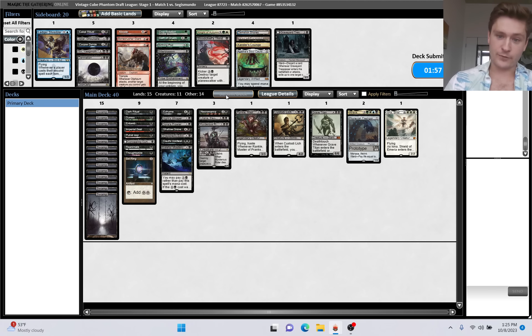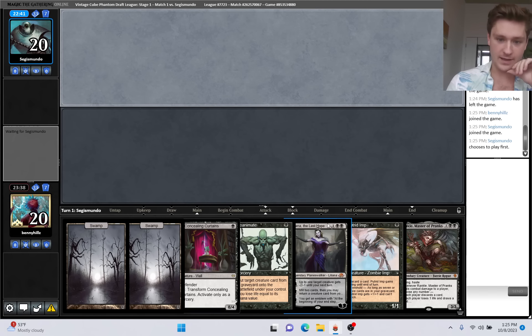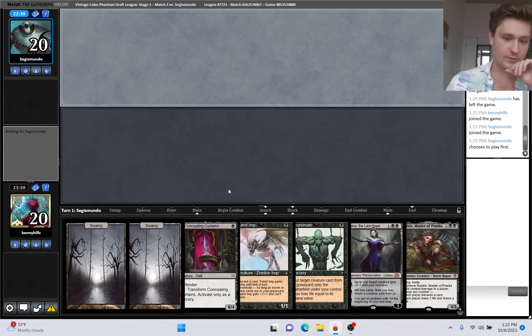This deck looks sweet. Phyrexian Fleshgorger is kind of bad here, but I think it's still worth playing just for the flexibility of being able to play it as a three-mana creature as well. Good hand, we'll definitely keep. We don't have a big boy in our hand yet, but if we draw one, we can reanimate as early as turn two, and just have a good mix of lands and spells and a good curve.